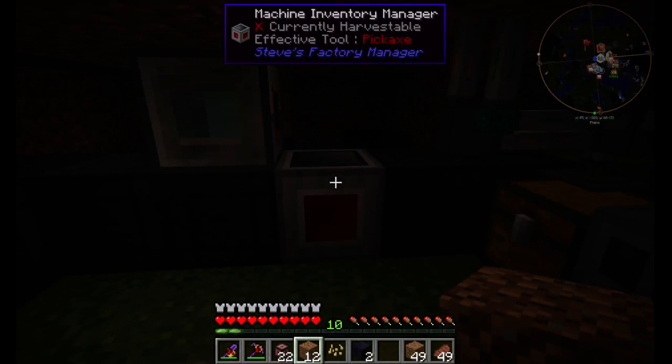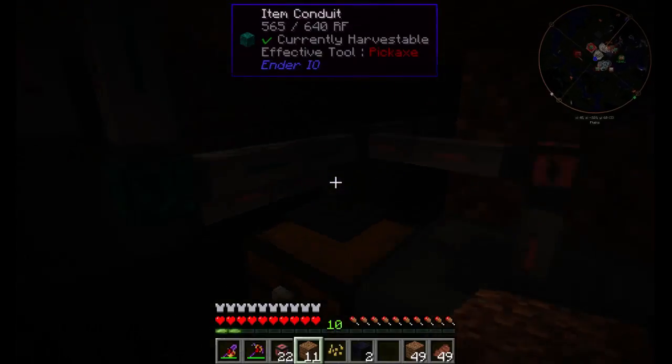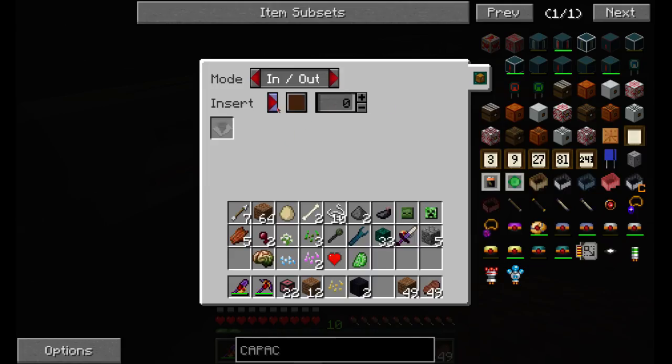The next thing we do is set the cable on the chest to in and out — insert on brown and extract on green. So extract on green and insert on brown — that's perfect, it's all set correctly.